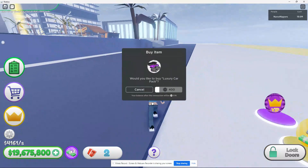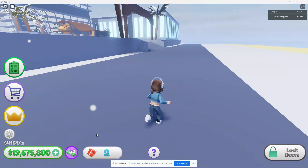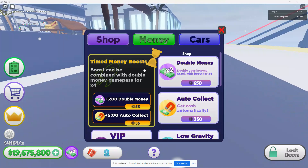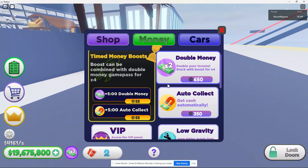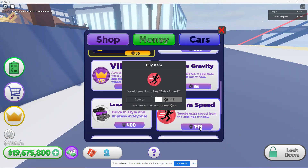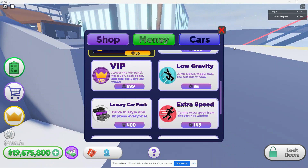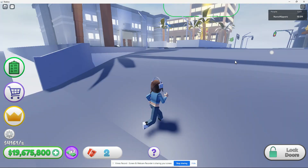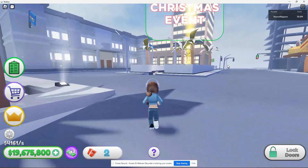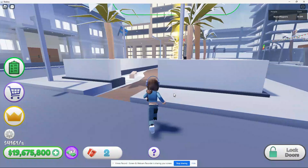It's right over here. There's an option for double money or extra speed toggle from windows, but I probably will forget to do that. We're just going to go regular speed because I'm not going to keep getting in and out of a car just to spawn it for this.